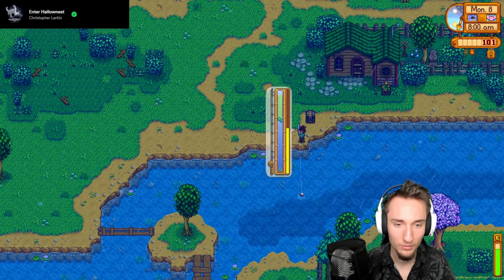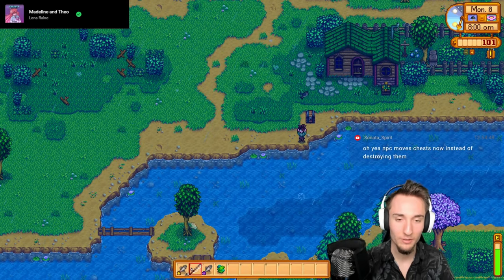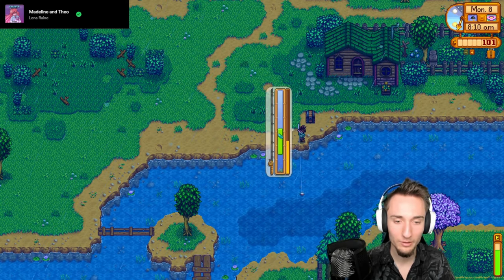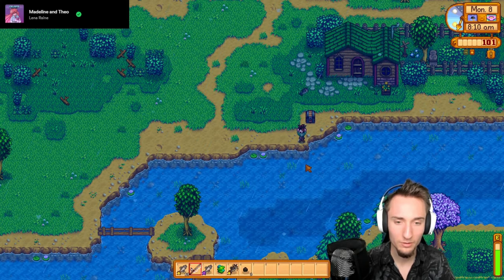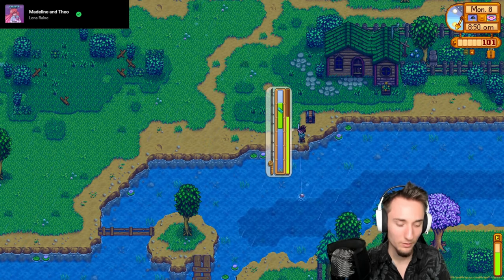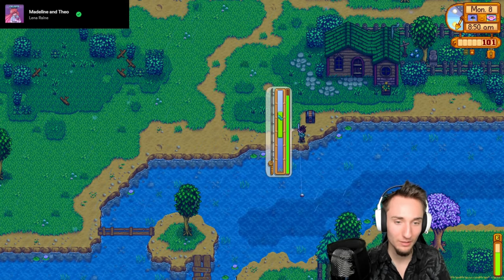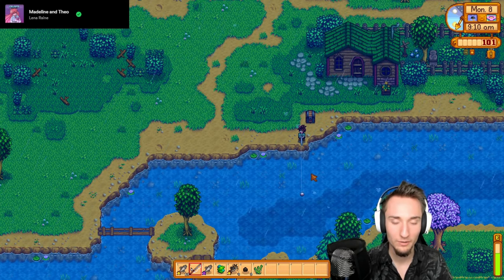Catfish shouldn't be too tricky anymore. We're getting quite a bit of deluxe bait from treasure chests. It's so nice that NPCs move chests now instead of destroying them. 450 gold per catfish, and if I smoke it times two, that's 900 gold per catfish - almost a thousand gold per catfish. This is a really good way to make money early on now with the fish smoker.